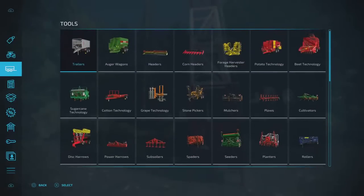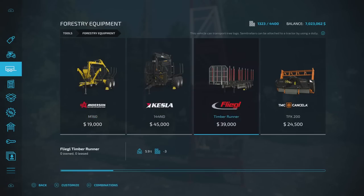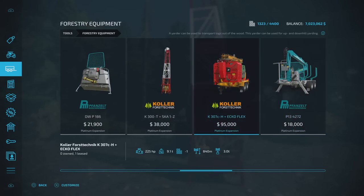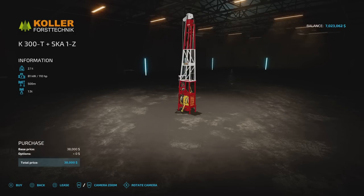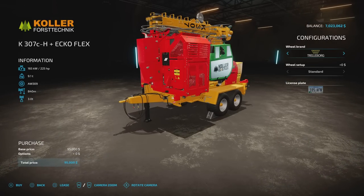You'll find them under forestry equipment. The K300T is 38 grand, slot count of three comes down to one. The K307C is 95 grand - 11 slots comes down to one. There's no customization option on the K300T; on the K307C you've got the option to change tires and number plate.